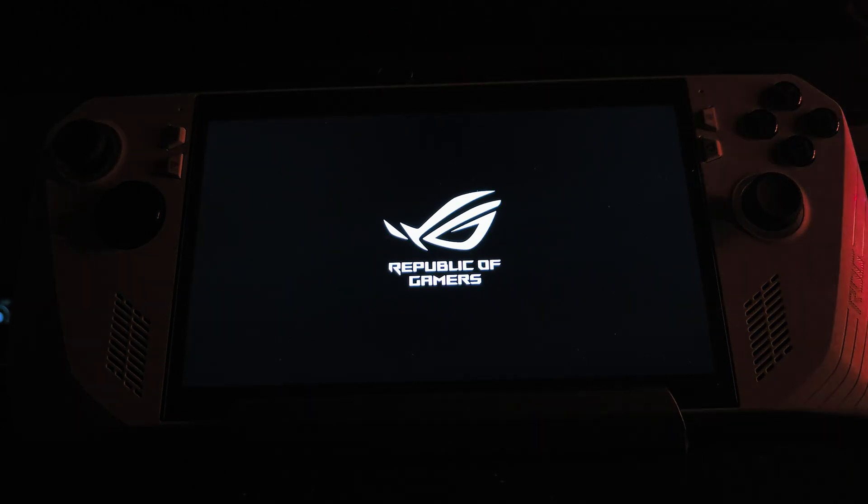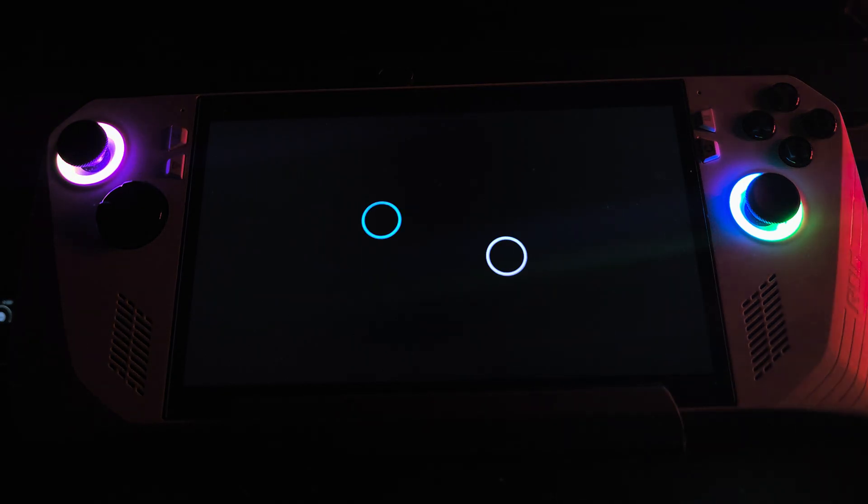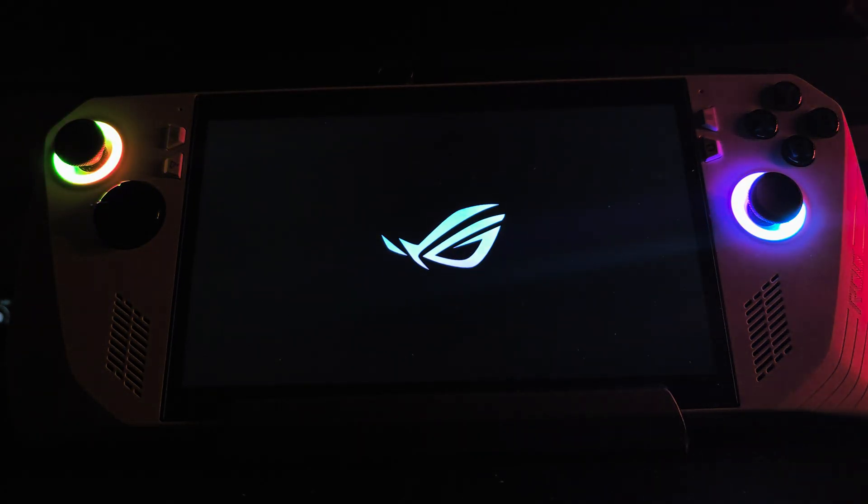Another thing I noticed in this BIOS is that now when I turn on my Ally, it first turns on the screen, then it vibrates, then the joystick RGB ring lights up. It's different than before, when it did all its reactions at the same time. Not sure if you guys have it the same — you can let me know in the comments. I also found it to boot way faster than before, like I can't see the Windows rotating animation anymore.